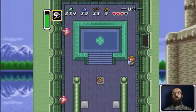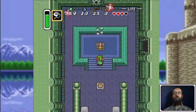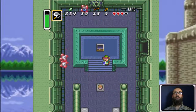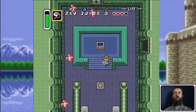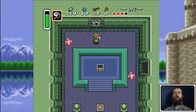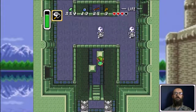Under the pot that they were guarding, there's a button that opens the treasure chest, which has the big key in it. There we go — now it's on to get the treasure.